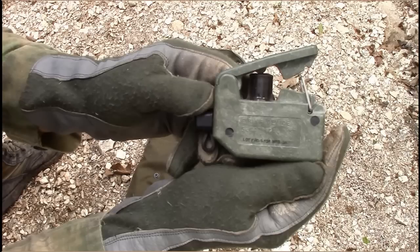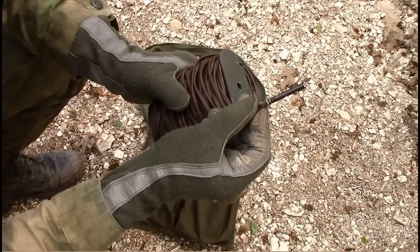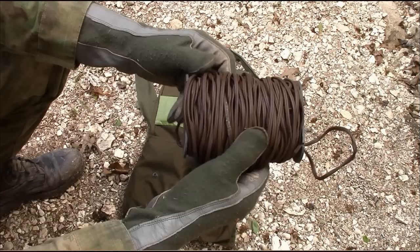This is the M57 firing device. It is a handheld pulse generator. A squeeze of the handle produces a 3-volt electrical pulse which is sufficient energy to fire the electrical blasting cap through 100 feet of firing wire, which is issued with each mine.